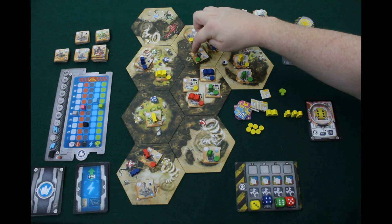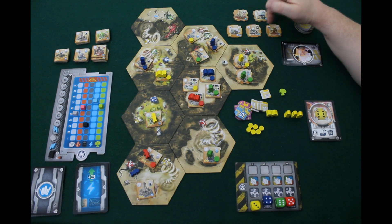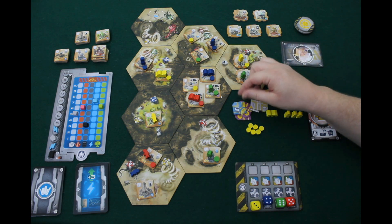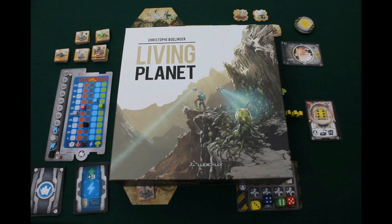Most buildings score you two points, denoted by two stars, as long as you control them. Buildings that protect against catastrophes or affect the stock market are worth one point each. Every five credits you have at game end is also worth one point. After 12 rounds, whoever has the most points wins Living Planet. I'm Ronan — this has been a Game Pit Pit Stop for the Dice Tower. Check out more videos on the Dice Tower YouTube channel and the Game Pit podcast, a proud member of the Dice Tower Network.